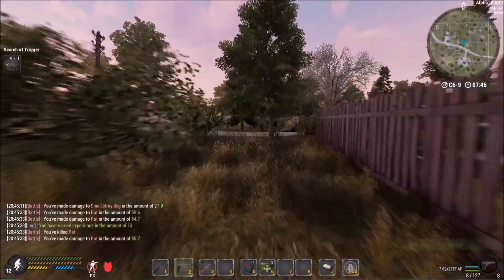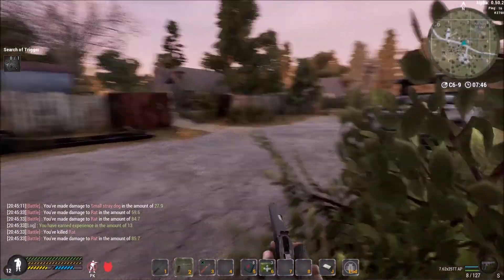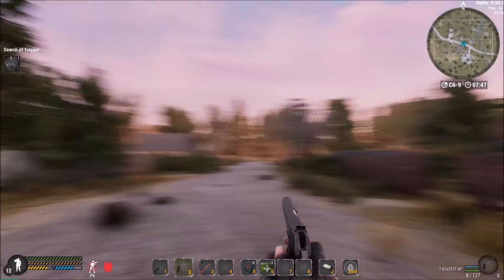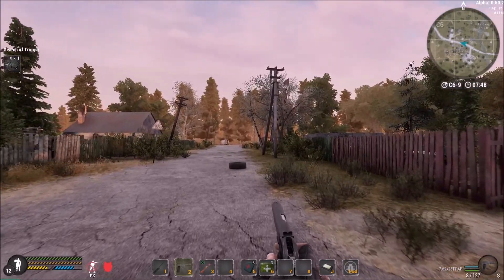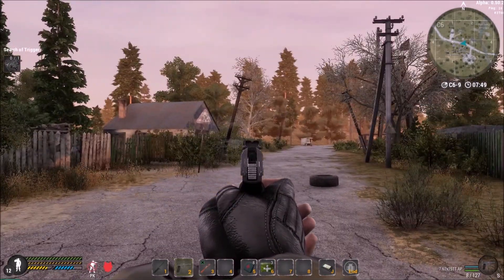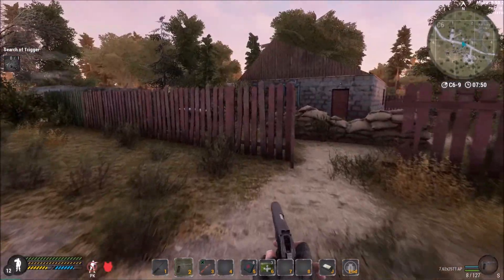I think it only works while the quest is active, because after completing the quest I've never found a hard drive since. You need to be careful in this building — there's a whirlwind that passes through, so be very careful. There it is. All these houses are lootable and you can get some good computer components.